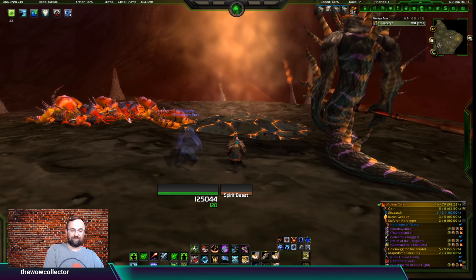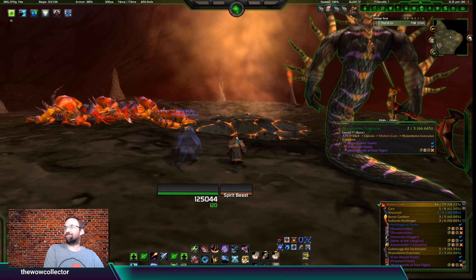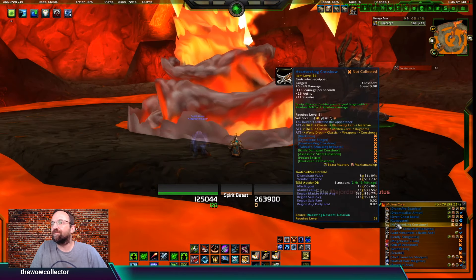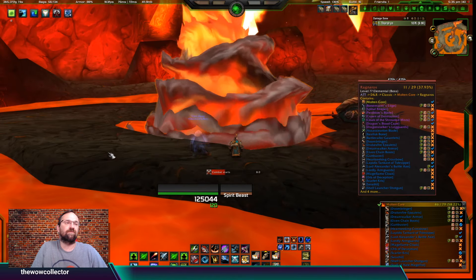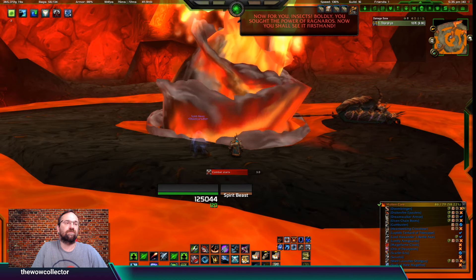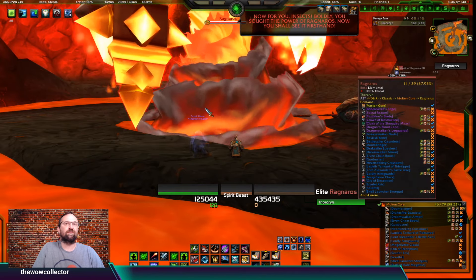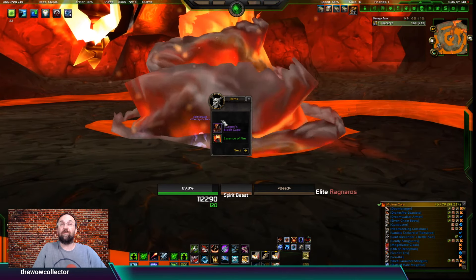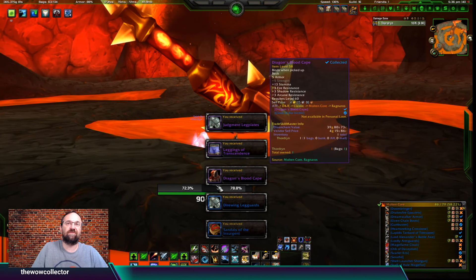Now let's head over to Ragnaros. I wish it only took the 35 seconds it does to edit this video to get to him - that's kind of the one drawback of this raid, it takes a while. Ragnaros dropped the Dragon's Blood Cape, Netherwind Pants for the mage, Onslaught Girdle for plate, Transcendence for the priest, three BOEs we already had, and the Judgment Leg Plates. Thanks for watching - please feel free to subscribe and happy collecting!